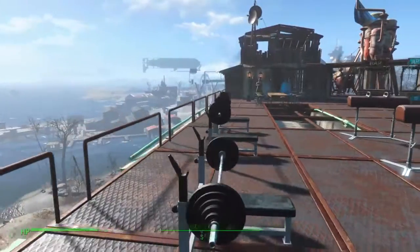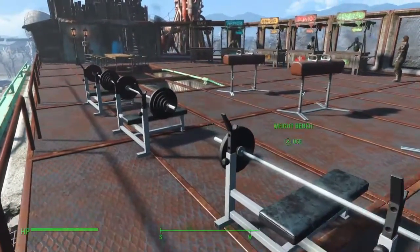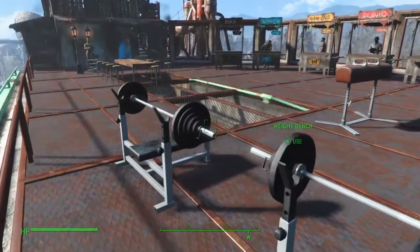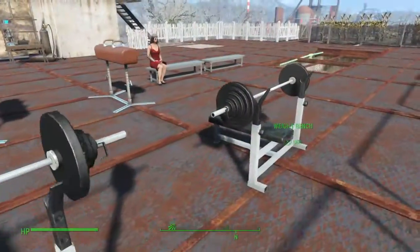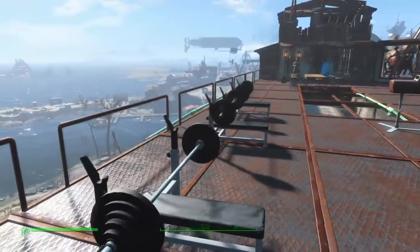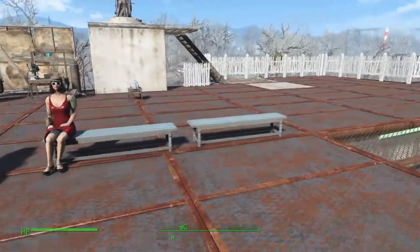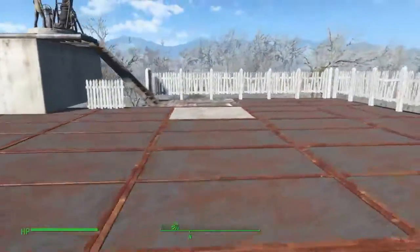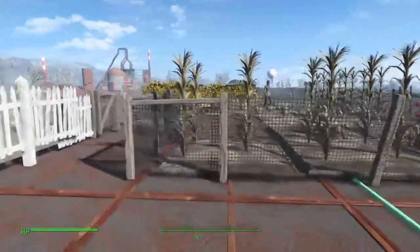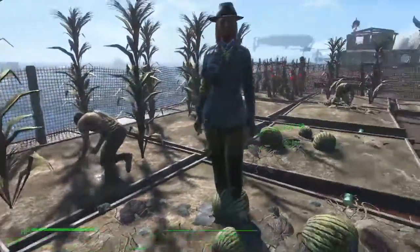We're probably gonna have our ghosts working out as usual. Check this out — there's always ghosts working out in Fallout, you know. Very pretty strong ghosts. A couple of chairs, you know.